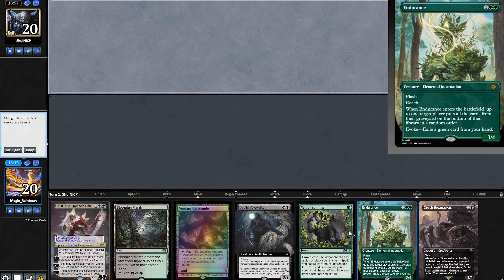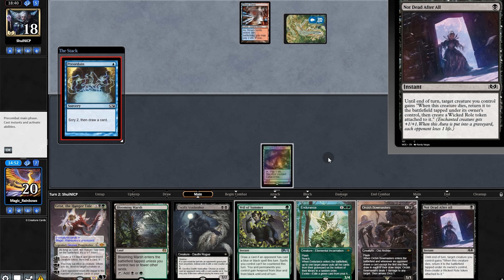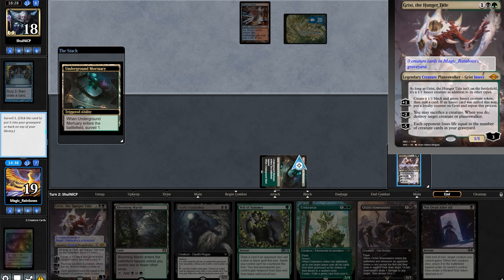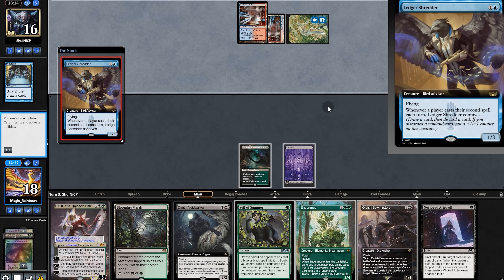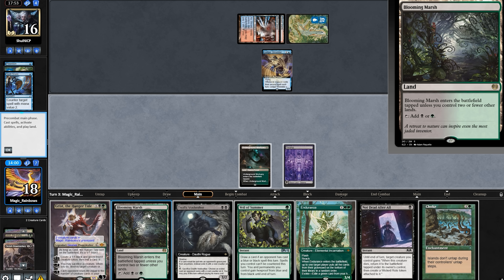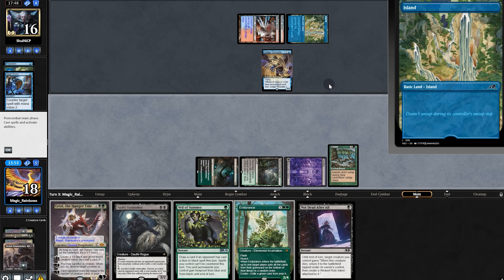So we must settle things in game three. Opening hand is most good, we'll keep. We draw Not Dead After All — it's tempting to use it on Endurance. One draws then passes. We'll surveil and Grist, land — we'll take it, send it back. Mother shredder as temple masters, the counter — okay. And that's hot tech. Oh my goodness, choke time, and all of our opponent's lands are islands.